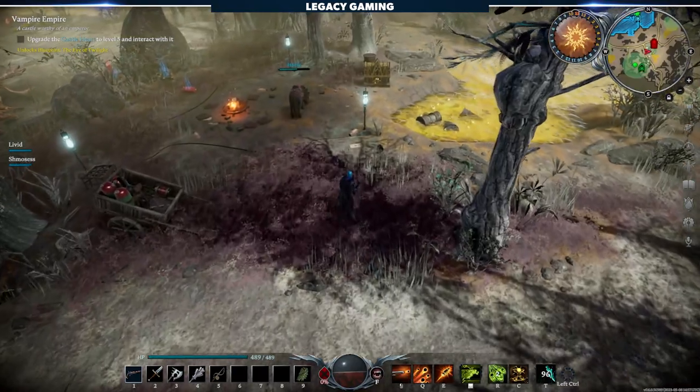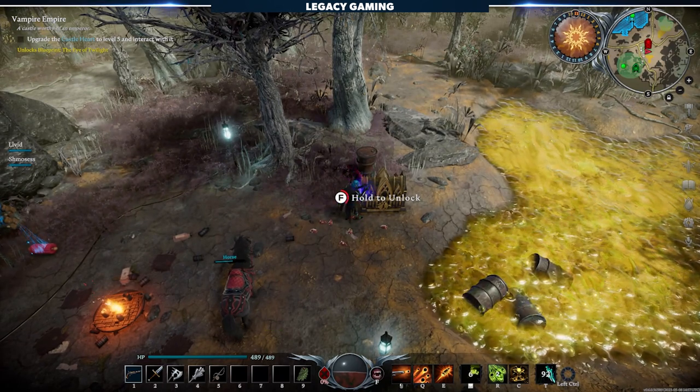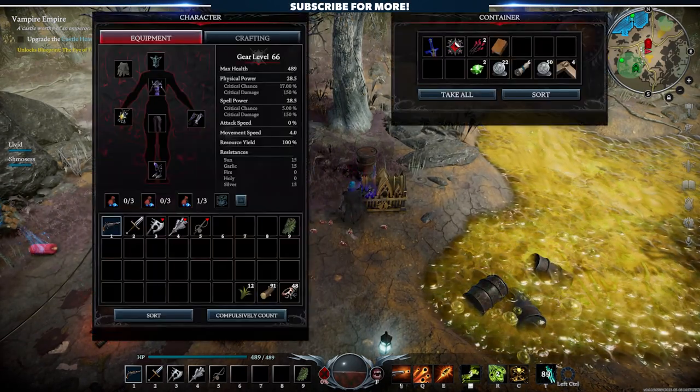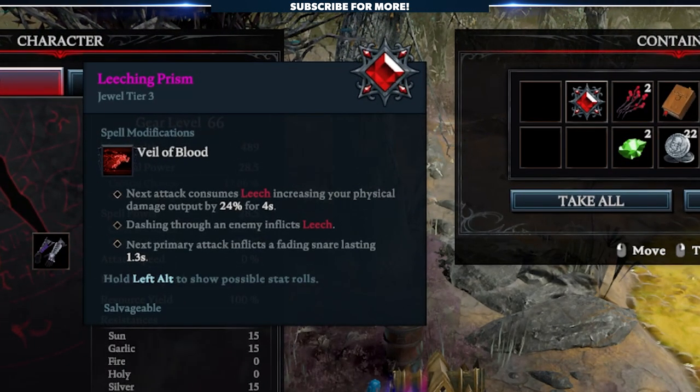Jewels are abundant in Verderon, and as you progress throughout the game, you'll come across many already cut. You can often find these off V-blood units or in chests, with golden chests nearly always containing one. For the early parts of the game, you're at the mercy of RNG, but that actually makes progression a bit more interesting.